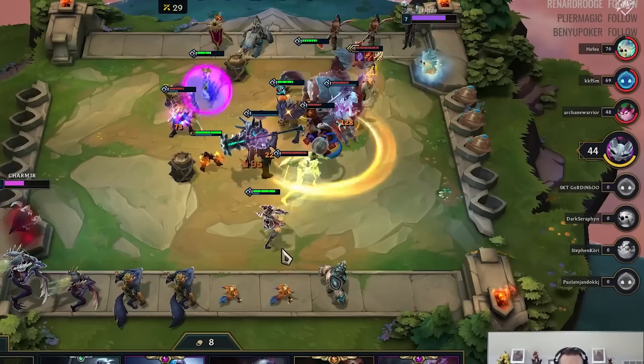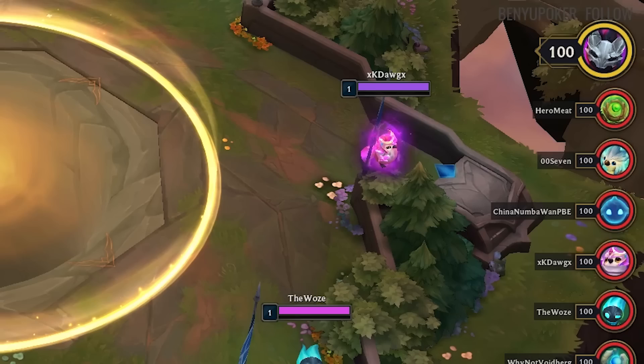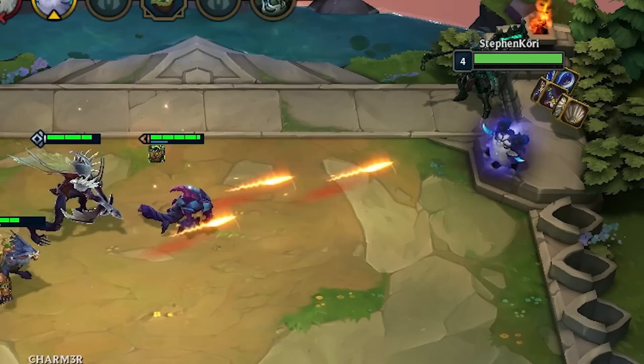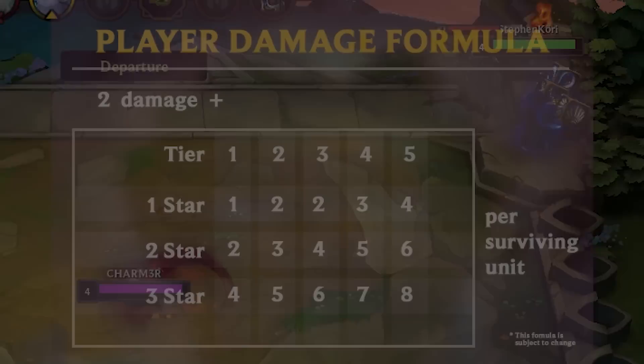Teamfight Tactics is a battle royale game where 8 players compete to be the last ones standing. Each player begins the game with 100 health. When a player loses combat, they take damage relative to the strength of the remaining enemy units on the field. More powerful units will deal more damage, so the damage you take for losing a round will scale as the game progresses. Combat occurs between your team of units and an opponent's team of units, and team building will be covered in just a minute.